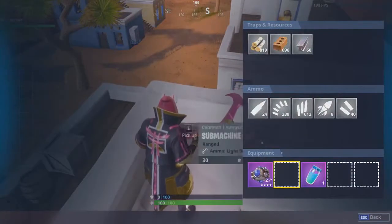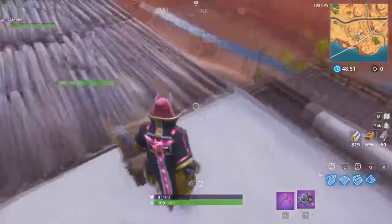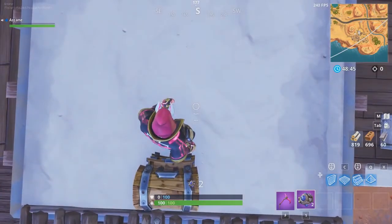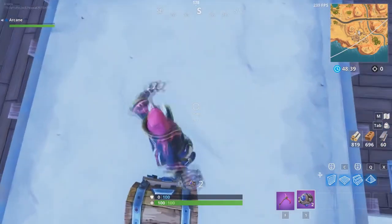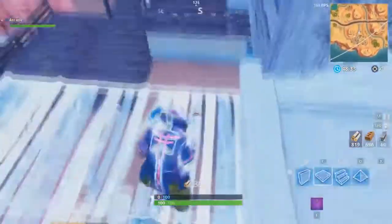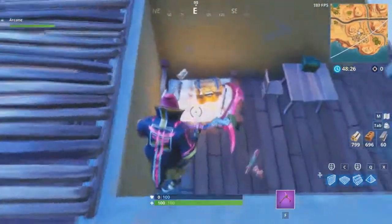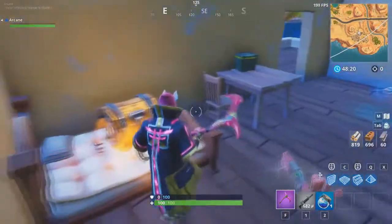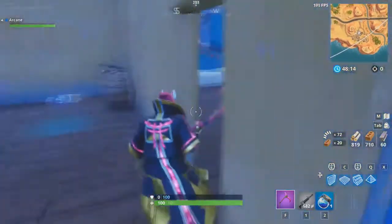I'm going to drop on this side right here what I got from that first chest. Now to get started with the glitch, have your shockwave grenade equipped, face away from it, and then place it at a spot where you know you'll hit the chest as you go back. And as you can see, that's what I got from the second chest: an assault rifle, some wood, and a shield potion. And with that, you guys just learned how to open the chest two times in a row, even if it's the same chest.